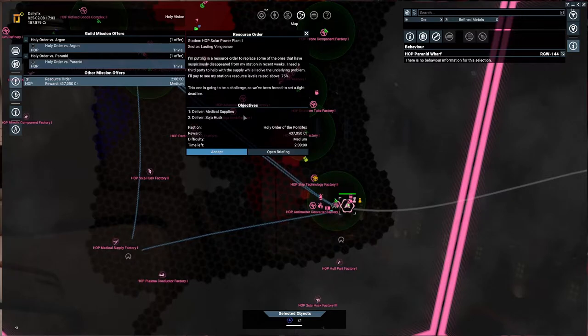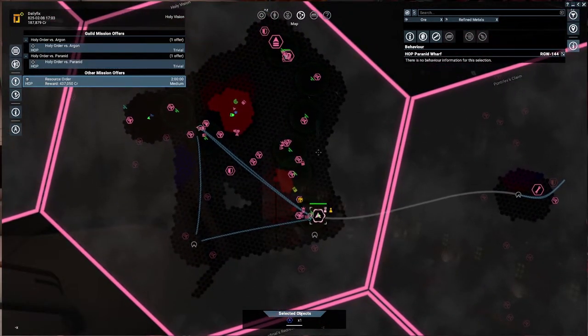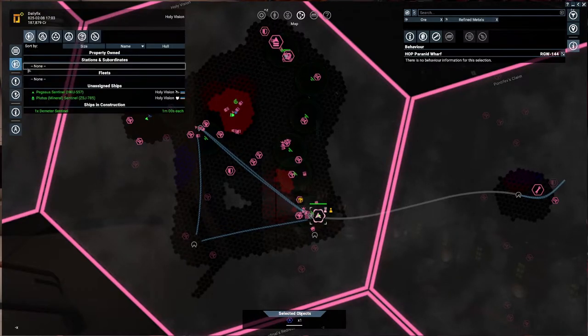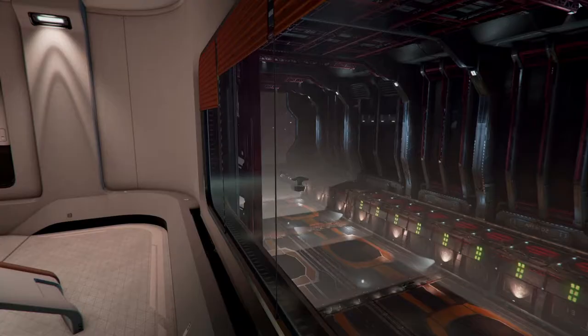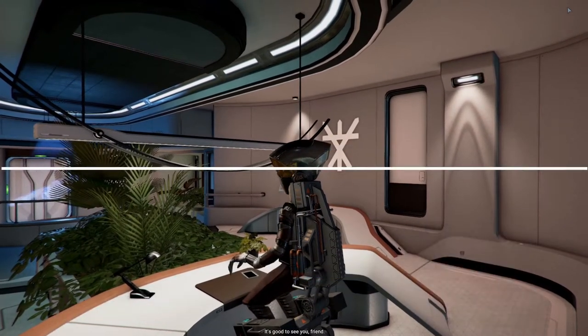One thing that sparked my interest is this order - deliver medical supplies and soya husk. The reward will be 437,000 which would help us with our trading endeavor for sure. While we wait here, we can also see the Holy Order is currently fighting Ergon and Pyramid. We might as well check out what the faction representative has for us.